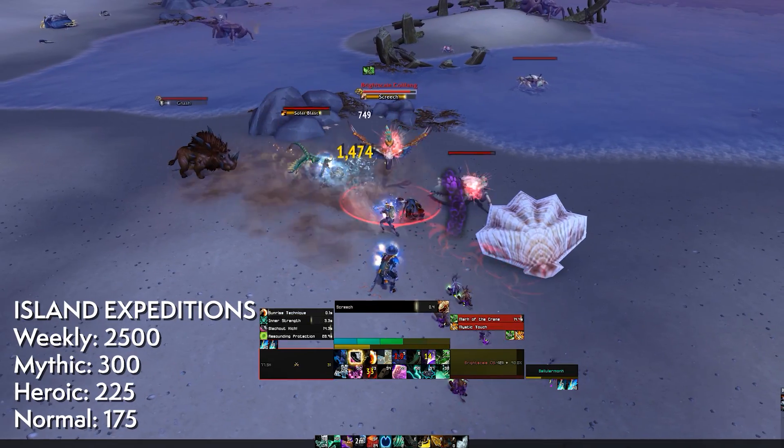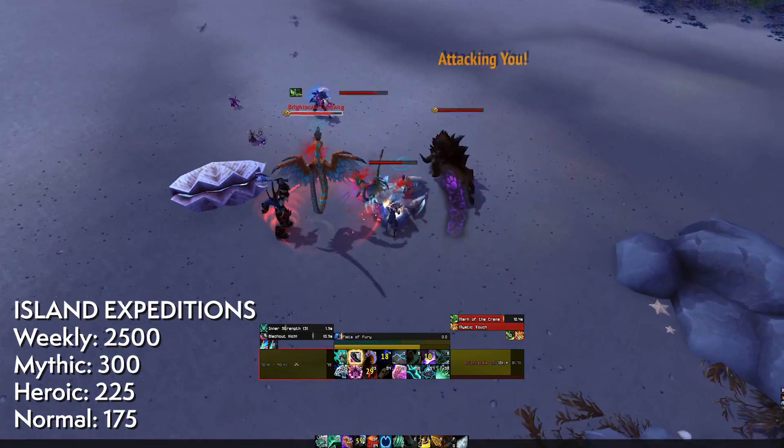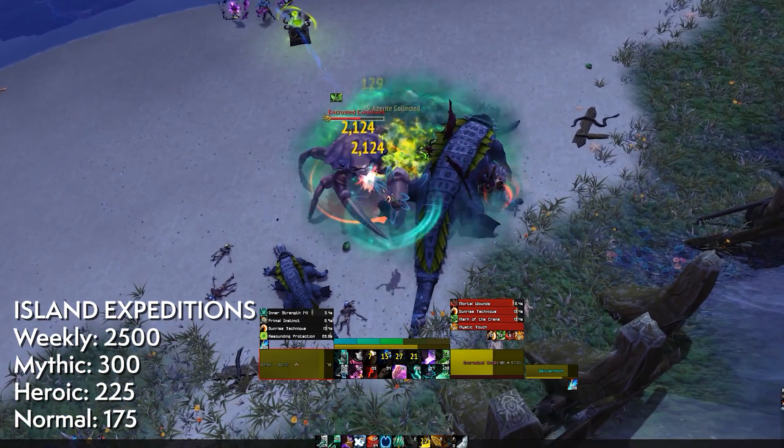Let's talk about sources and work out the most time-efficient way to get artifact power. First up, island expeditions are a massive source of AP. There's a weekly quest that gives you 2500. Winning a mythic or PVP island expedition gives 300, a heroic is 225, and a normal is 175.